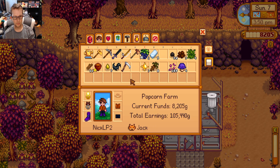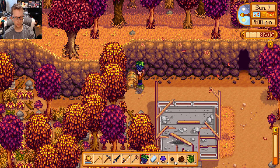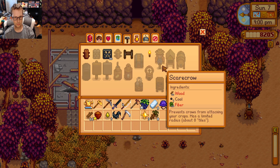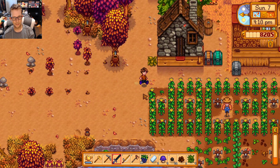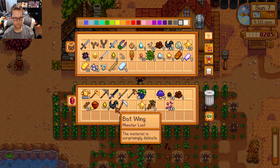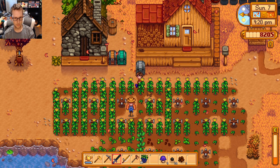So what do we need for another one? Crafting — more iron bar, more oak resin. That's definitely oak, so that's good. We're going to need more iron and more copper. We got copper ore but we need more iron for sure. So to the mines we go then.